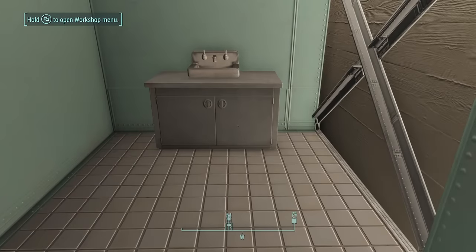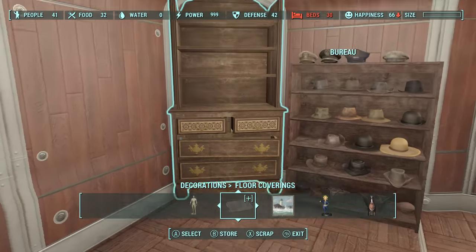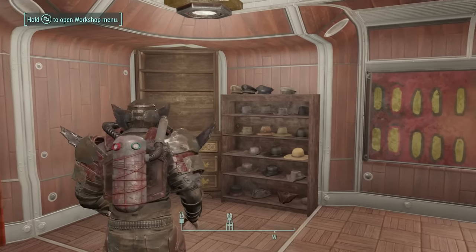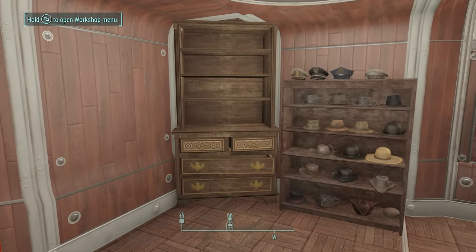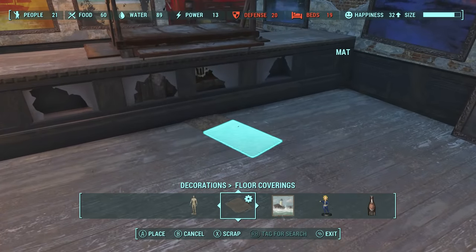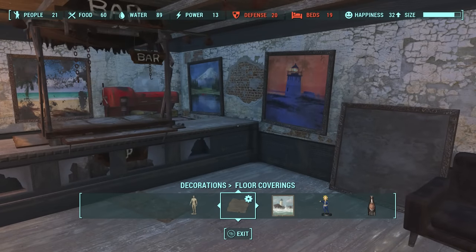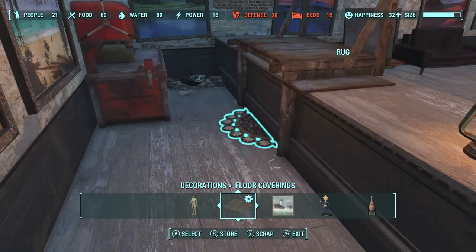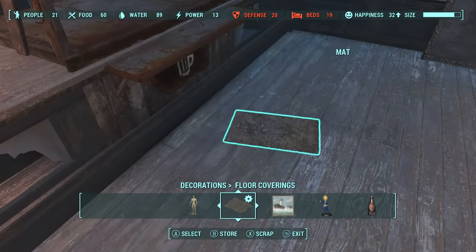If you still can't place an object due to the rug's collision, you can place another rug on top of that to use that to steer. A small caveat about the rug glitch is that when you store or scrap the rug, the object on top will most likely sink in some capacity. 90% of the time it will sink a small amount, but sometimes it will shift up or down randomly, so just experiment with whether you want to keep the rug in or not. Personally, when the object sinks down, it appears more natural to me.